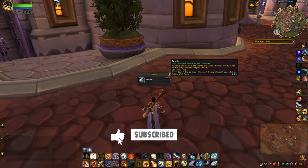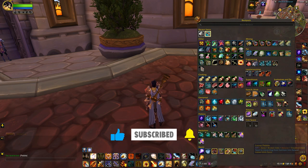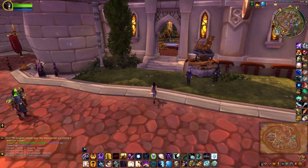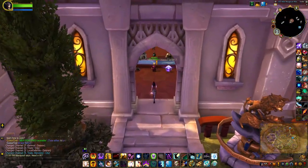Once you pick this up, you can teleport back to your garrison and head to the Herb Garden where your dog should be. Show him the pebble and he will now appear next to Briani in the Magical Menagerie.